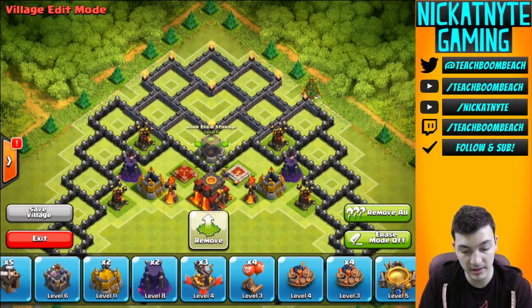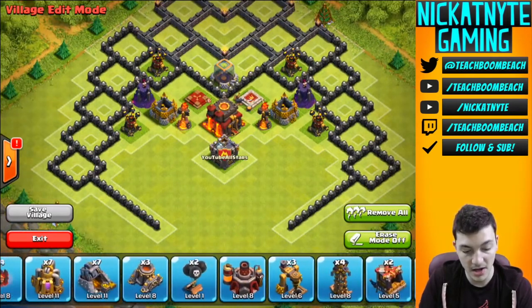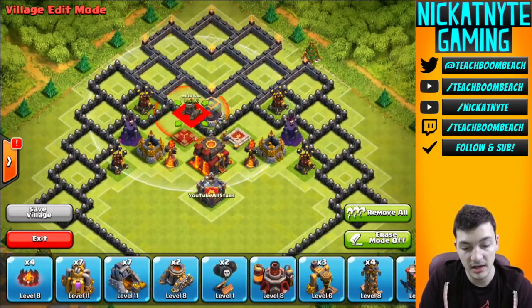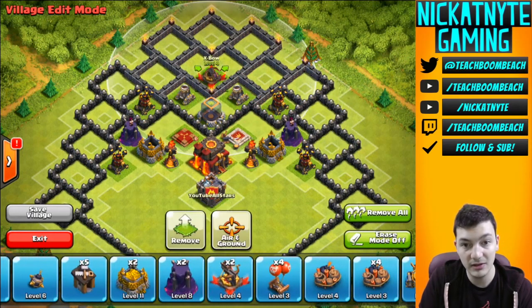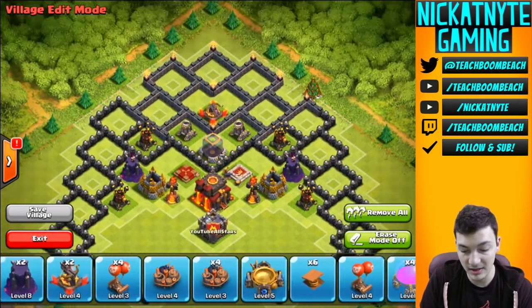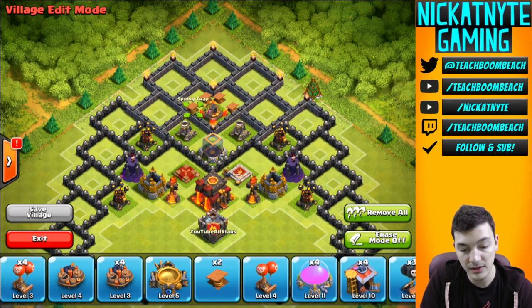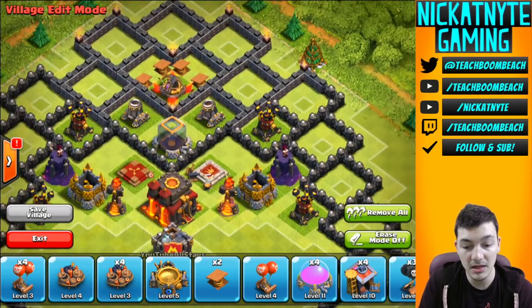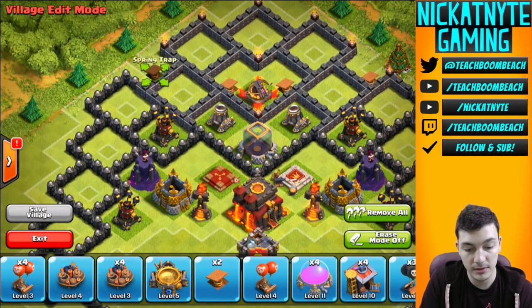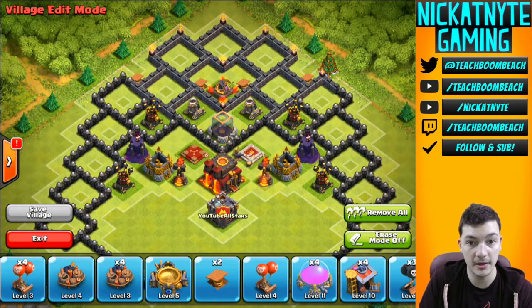I'll put the dark elixir there right in the center. I'm big on symmetry if you guys couldn't tell from watching my other videos — I like everything balanced. When it comes to mortars and X-bows that can get tricky because they're in threes. I'm going to make it so that wall breakers and troops coming through the top joints are going to be affected by these spring traps. Maybe over here in these gaps would actually be a good spot for some as well — I'll put one there and one over here. There's a couple spring traps for when they're running for the X-bow right there.